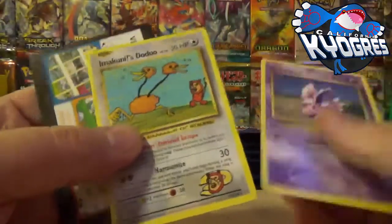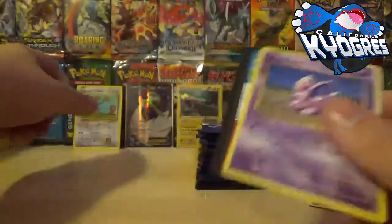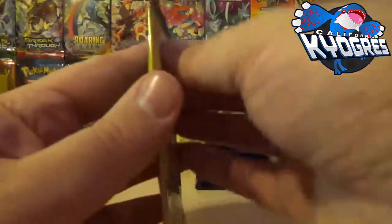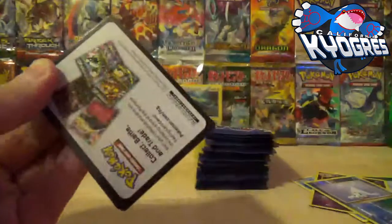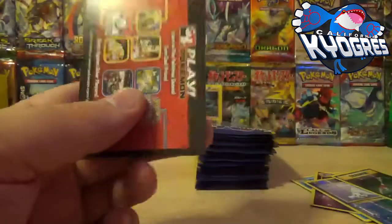Another Seal Reverse — hey, look at that! A Imakuni's Doduo — a Secret Rare! Another Reverse Holo and a Double Colorless Energy — sweet.